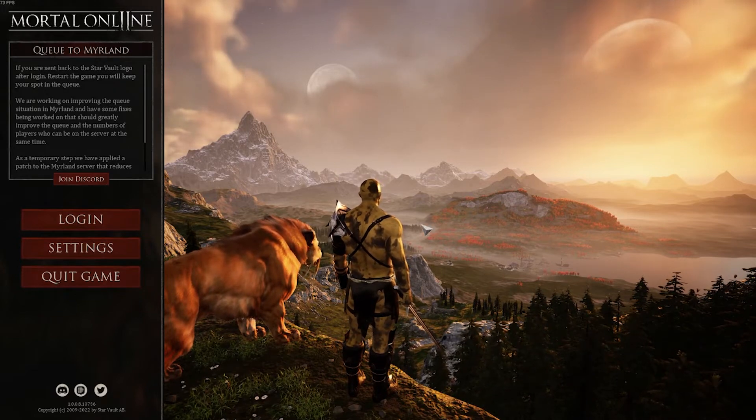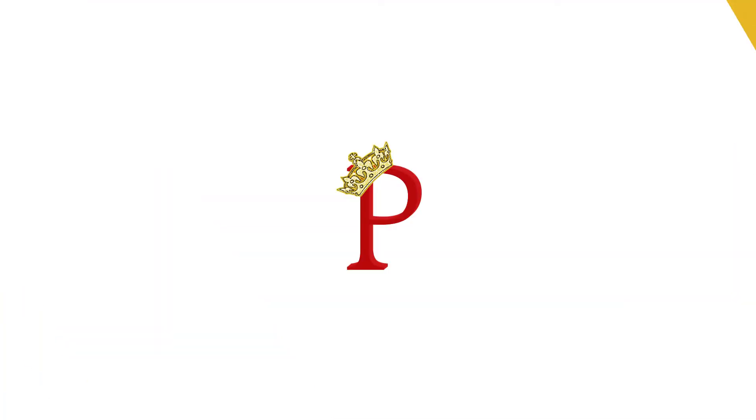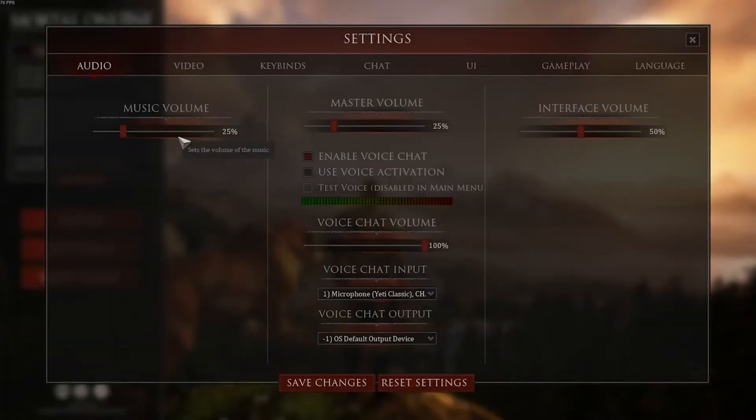For this video, we've started the main menu and we'll be looking through the settings menu. Music volume starts at 50%. I've turned that down myself and master volume I've also turned down. I found that this helps kind of clear out the game as it can start very loud. The big portion of this menu is voice chat. VoIP is a big deal in MO2, so make sure you have enable voice chat and voice chat volume up, because I've found that if you have it low, a lot of people tend to speak very quietly.